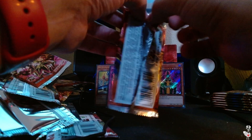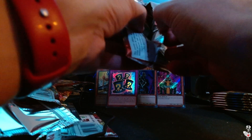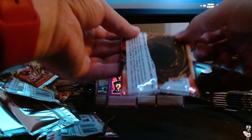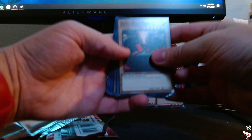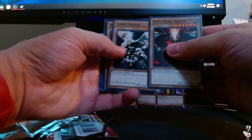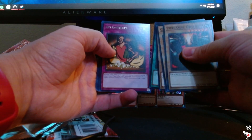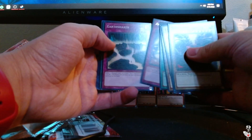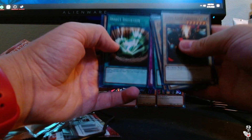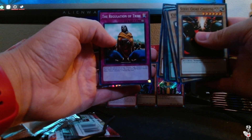I'm going to have to get some new storage soon. I got a storage container for my brother, and at this point it's about three-fourths of the way full — I think it holds about 1200 cards. We are quickly running out of space with opening these booster boxes. We have Steel Ogre Grotto, Cyber Falcon, Spike Bot, Inspection, Appropriate in Rare, Earthshaker, Insect Imitation, Darkfire Soldier number one, and the Regulation of Tribe.